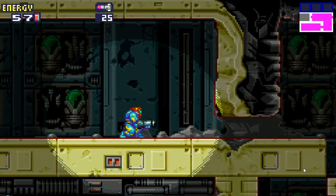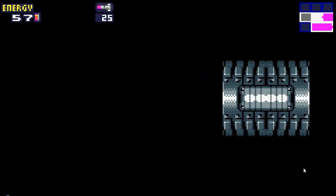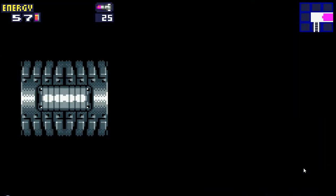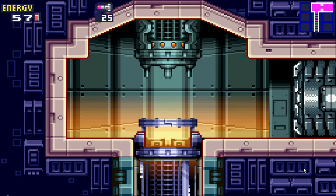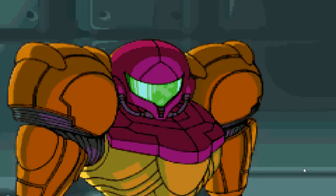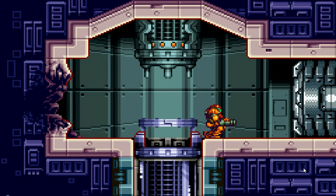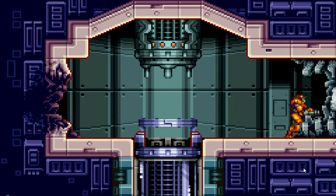I took some missile upgrades from over there. It's a straightforward run to the area — we go down this elevator, and then a cutscene plays: someone destroyed a wall. It looks like Samus, but we just went down the elevator, so why are you there? Wait — you're not Samus, you're not blue. Who are you, and why did you destroy the door when you could have just walked through it?